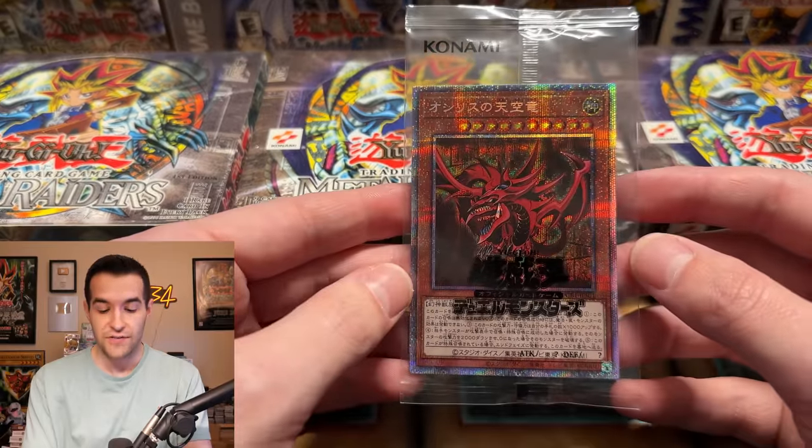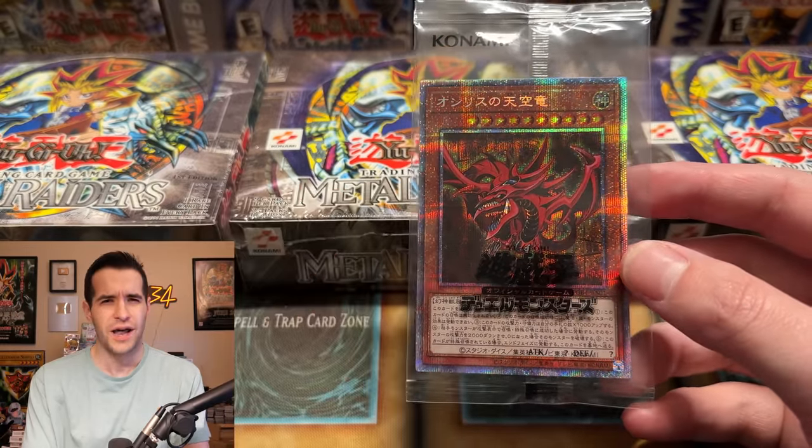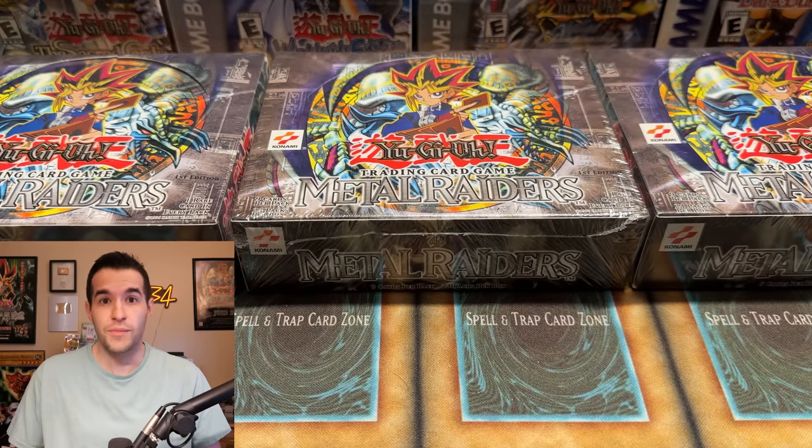Before we get into it, we do have a giveaway. I'll be giving away this sealed Slifer the Sky Dragon from — it's like an OCG — the Prismatic God Box, that's it.